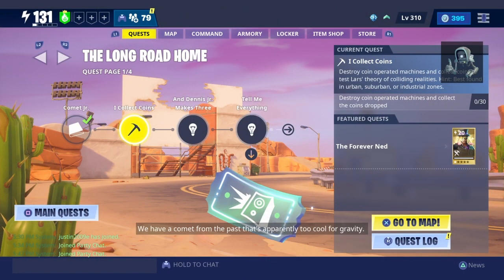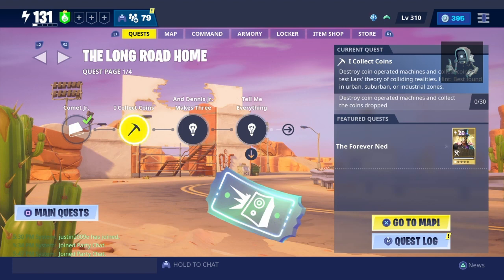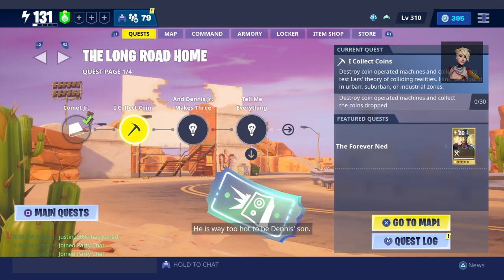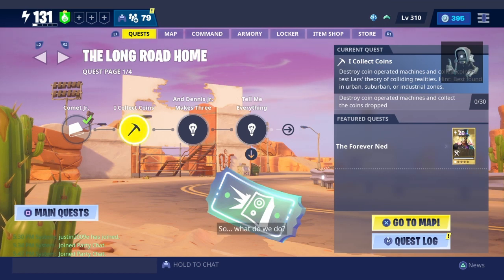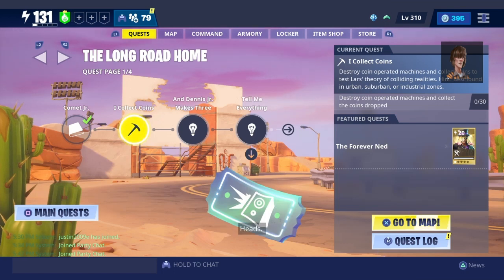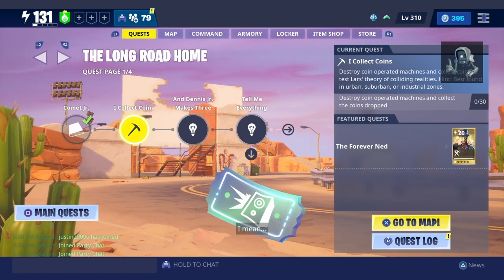We have a comet from the past that's apparently too cool for gravity, and we have an alleged time traveler claiming to be Dennis's son. He is way too hot to be Dennis's son — no offense, Dennis. Too freaked out to be offended, sir. So what do we do? Let's flip a coin. You have to know what you're deciding between before you flip a coin. Common misconception. Heads. Tails. Heads again. Why is it still changing? What is happening? The coin is haunted. It's not haunted. Commander, help.